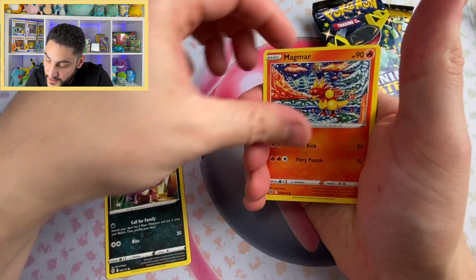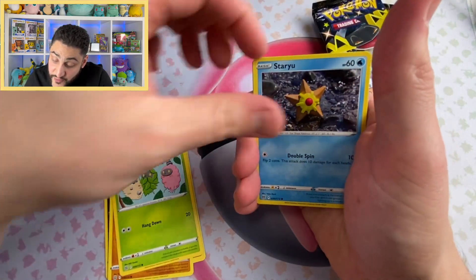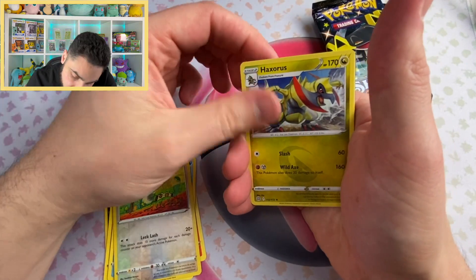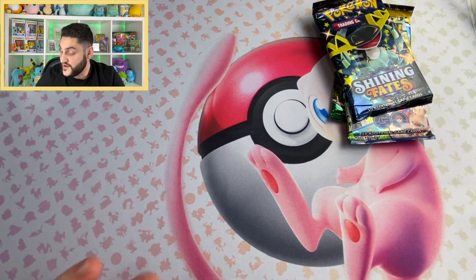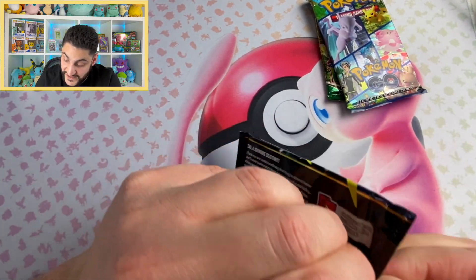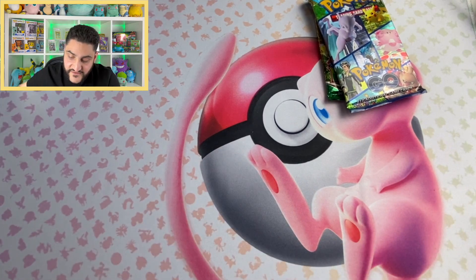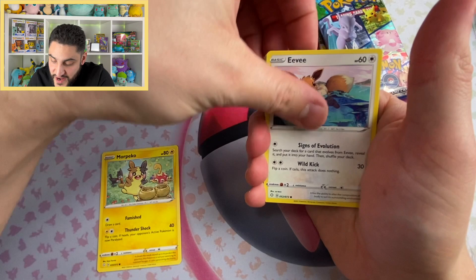Magmar. I'm still trying to finish my Brilliant Stars Master set. I have pulled the majority of the rares, and I totally forgot to shuffle this one as well. That's going to be our rare of the pack. I'm still missing quite a few cards. Shining Fates — let's see what we're going to get. This is a fantastic lineup. Usually with mystery packs you get some pretty crappy stuff, but today it's looking pretty good.